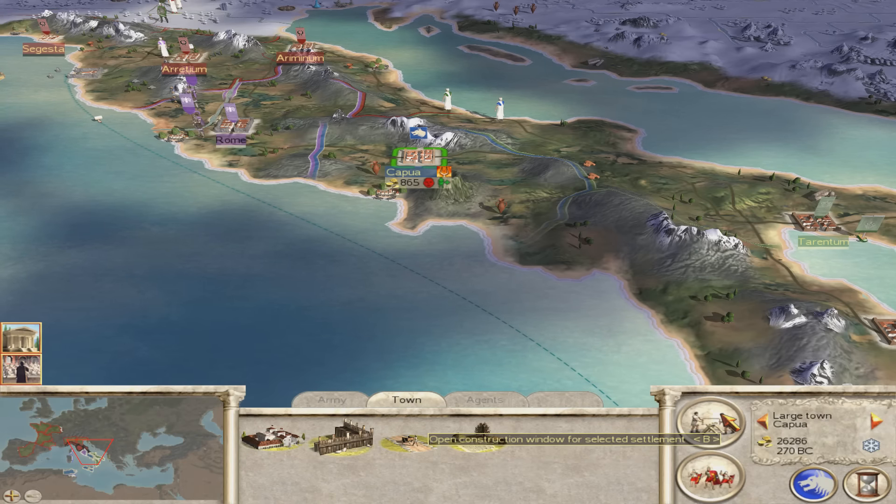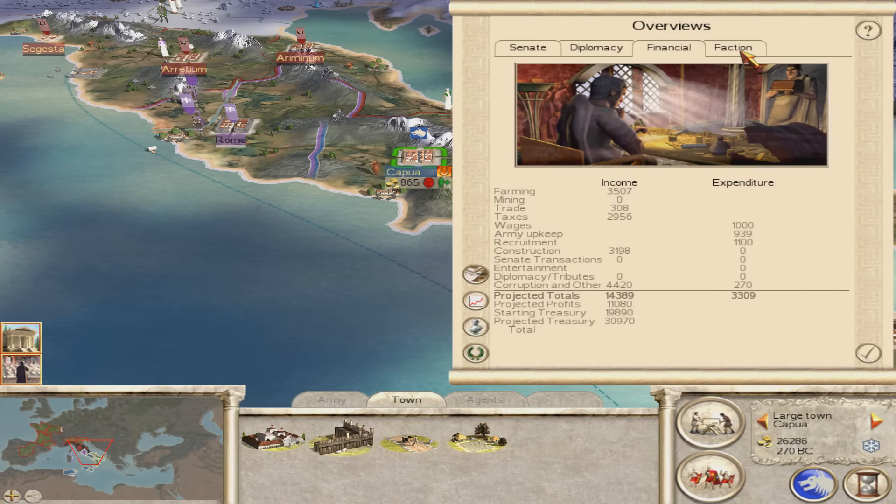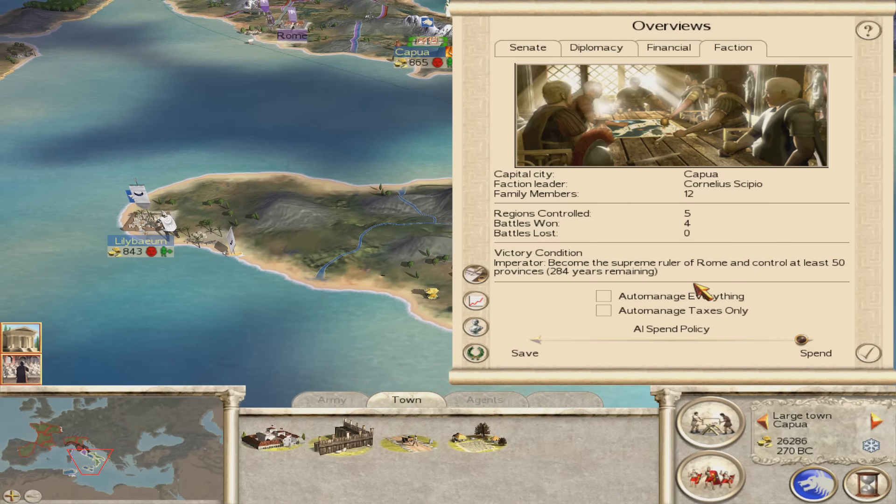I'll just quickly show you the faction summary. Regions controlled: 5. Battles won: 4. 26,286 denarii. Ended it on turn 2 — so we took 2 turns to do that. And that is about it — all good to go. Thanks for watching. That is my attempt at the Siege of Carthage challenge, and might see you in the next challenge. See you guys later.